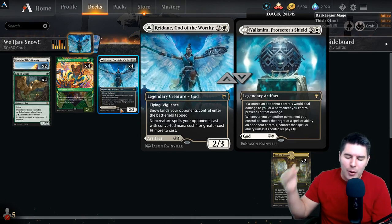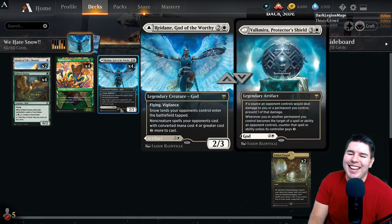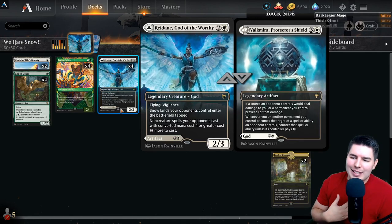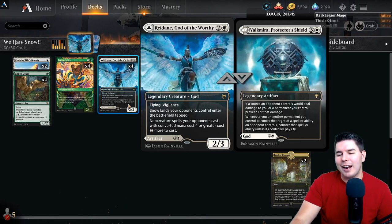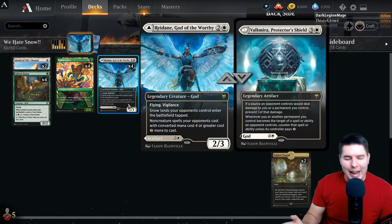Today we're going to have some fun playing Magic, and we hate snow. It's actually snowing right now in Arizona - what's up with that? I do really love snow, I'm excited to go snowboarding soon. But Redain, God of the Worthy, is the ultimate snow hate card and I wanted to play a deck built around it.